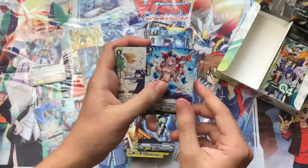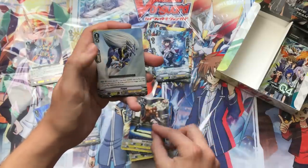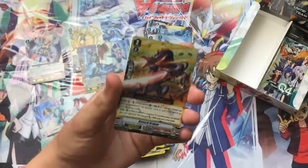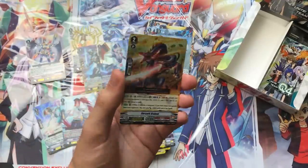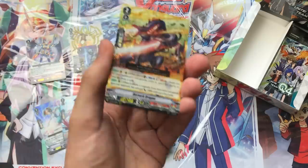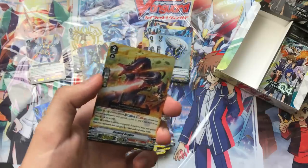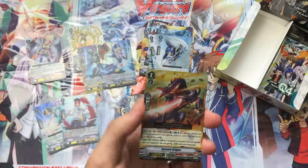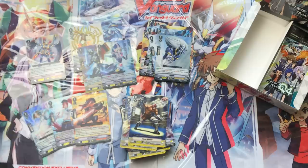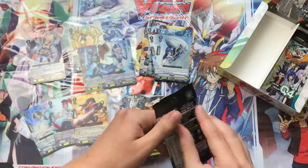Next we have Lezenge Magus for Oracle Think Tank, followed by Cap Butler, a couple of triggers, then Pongol as our rare, and Berserk Dragon — a really good Triple Rare for Kagero. We haven't had a Triple or VR for Nova Grappler yet, but Berserk Dragon is a very strong card. It both retires and gets you cards in hand, so it's super strong. It's a Triple Rare because it's really fearsome. These cards serve the same role in their respective decks, so it's nice to pull both.